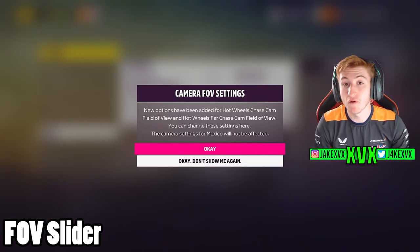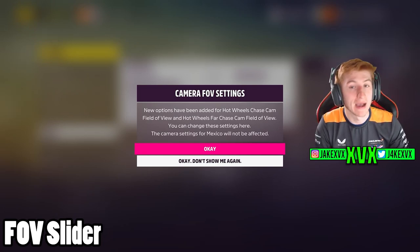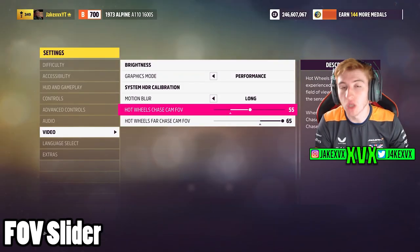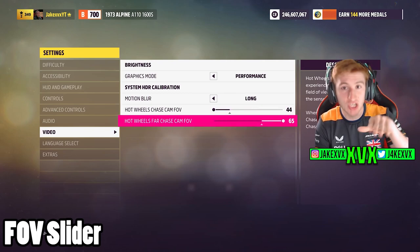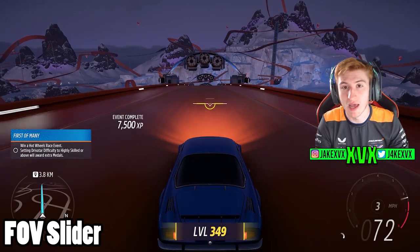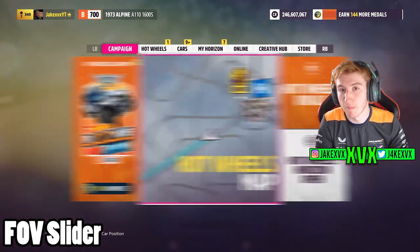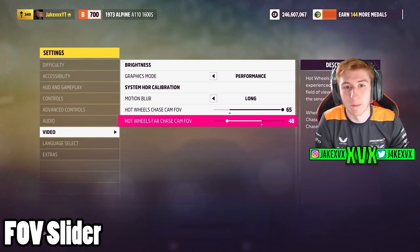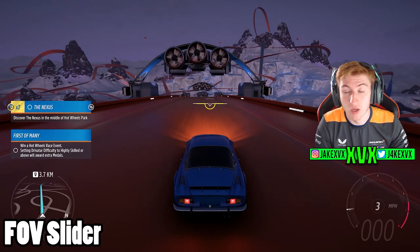There has been an FOV slider added within the settings of the Hot Wheels expansion. If you go to the Hot Wheels map and go to your video settings, you will see a field of view slider for console players. If you are on Xbox, you can now customise your field of view when you are in chase cam — close up or far away. We've not been able to do this before, and it's only on Hot Wheels, which is really weird.